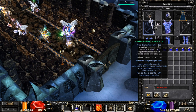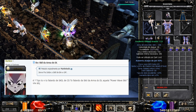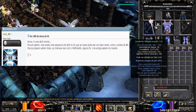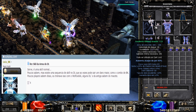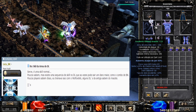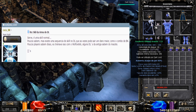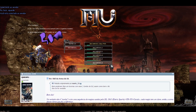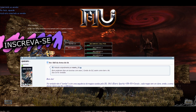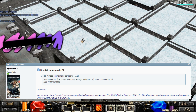Deixa eu mostrar pra vocês — olha só — essa skill que eu vou marcar pra vocês aí, que foi a que ele citou no tópico. É uma skill normal. Poucos sabem, mas existe uma sequência de skill no DL que às vezes pode sair um dano maior, como o combo do BK. Poucos players sabem disso. Eu treinava isso com o Wolf666; alguns DLs das antigas sabem do macete.